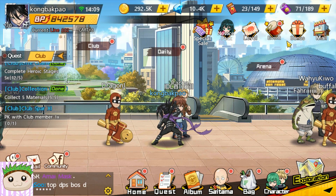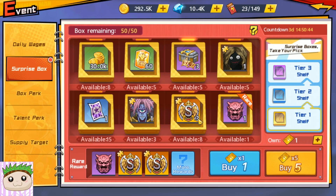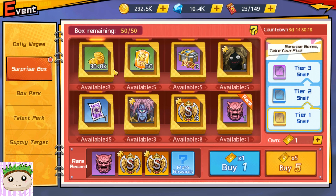The next update we have is the event surprise box. Surprisingly, there's nothing special in here. Even at tier 3, you don't really have to spend anything here. Just do the box perk quest and open with the rewards given. I don't think this event is worth spending money or using your gems for.